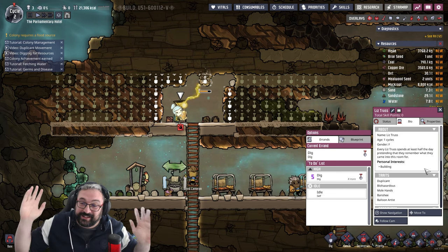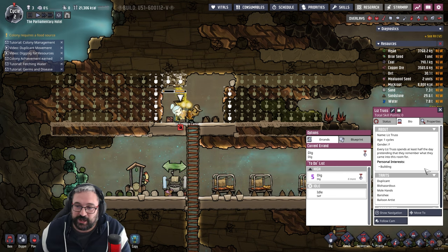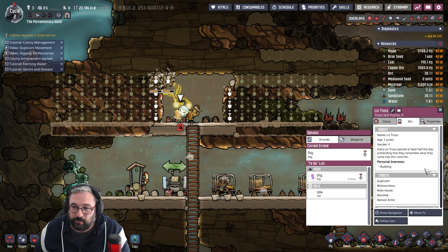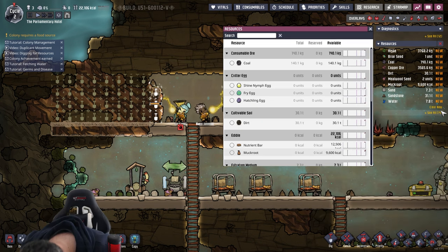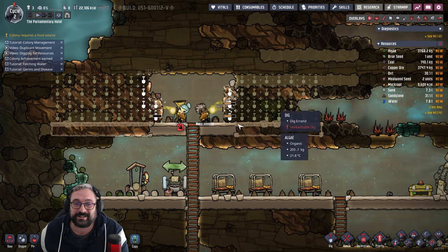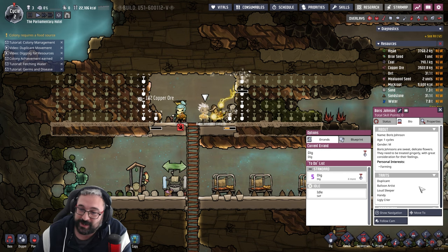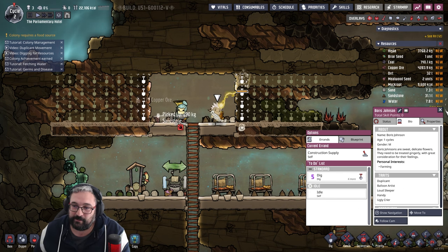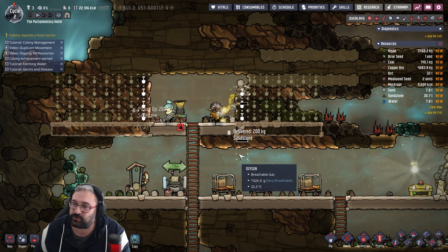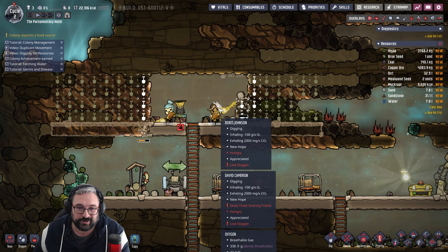I didn't write this — it just says: every Liz Truss spends at least half the day pretending they remember what they came into this room for. Oh my god, that's absolutely perfect. Boris Johnson's are sweet, delicate flowers — they need to be treated gingerly with great consideration for their feelings. That's not quite so accurate, but he always portrayed himself as the lovable buffoon, didn't he — so that's not miles away.